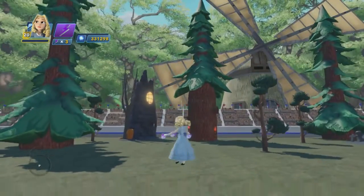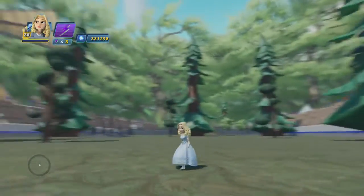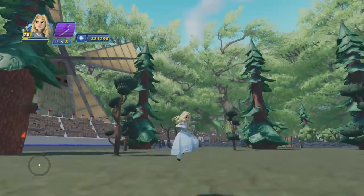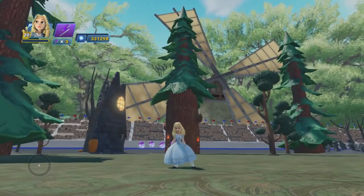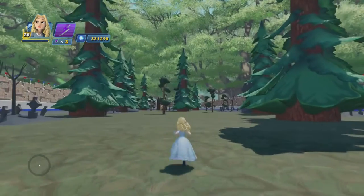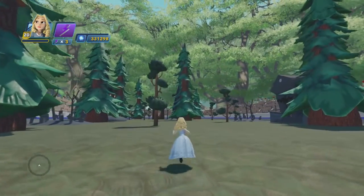So here she is. You can see she has a special jump, which who knows if that makes sense. Here's her ground pound. One thing to note: she is super slow. This is how she gets around. Good luck.